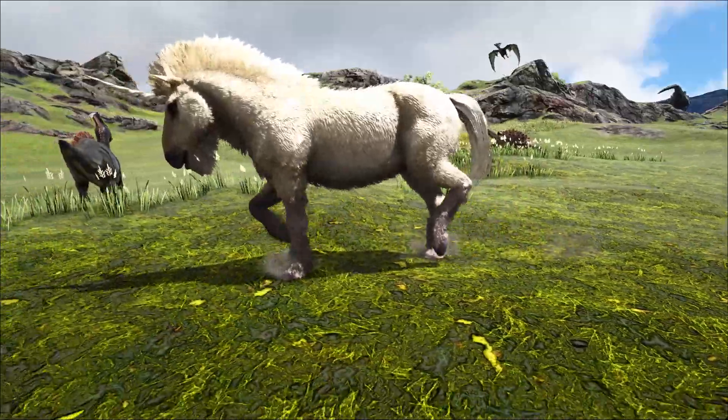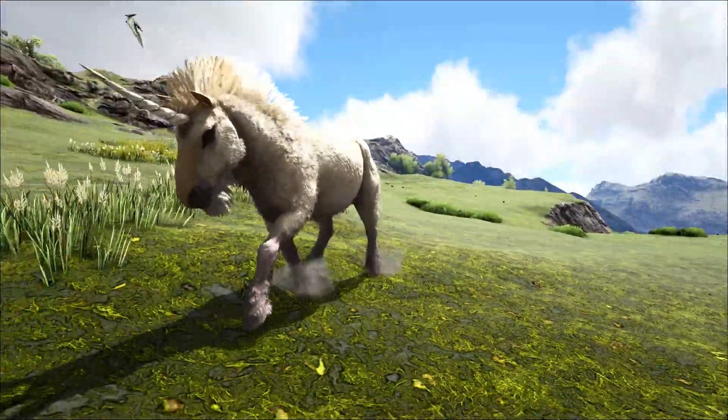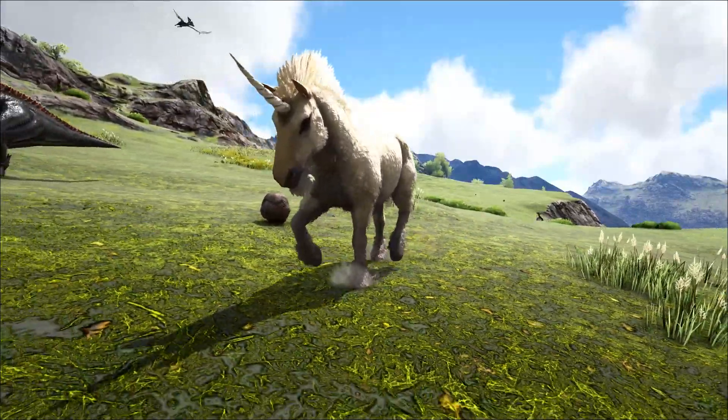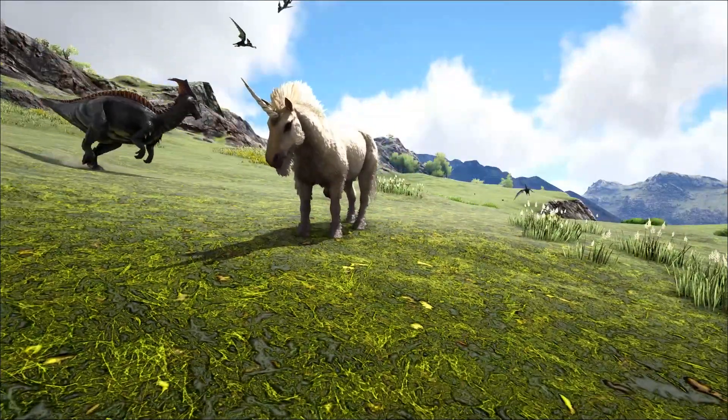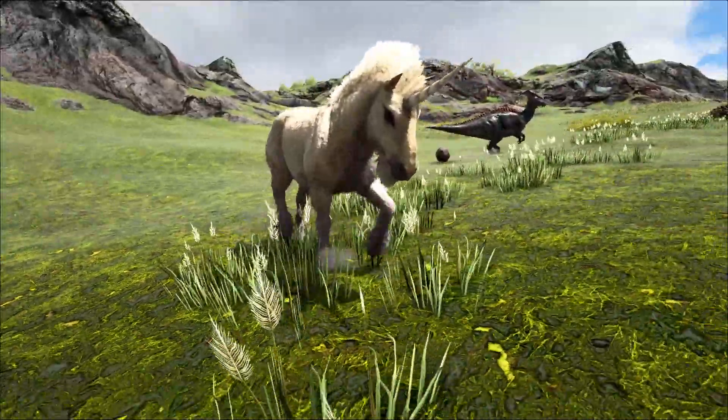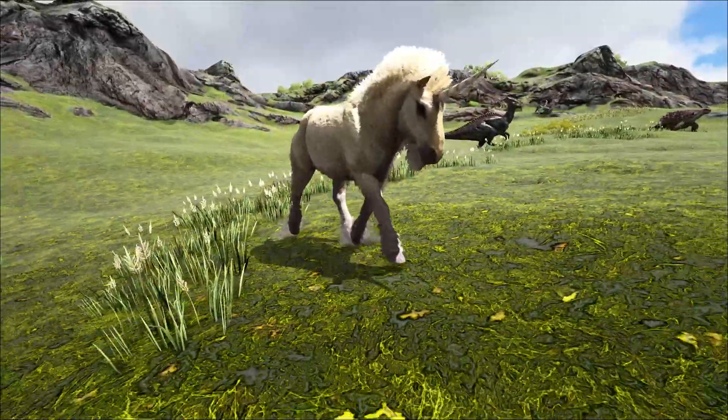Since I mentioned Unicorn in the title, let's talk about them really quick. They're a rare variant of the Equus that shows up on the island in Ragnarok. There can only be one wild unicorn at a time, they're easy to startle, and they can only breed with other unicorns, but otherwise they're functionally identical to regular Equus.